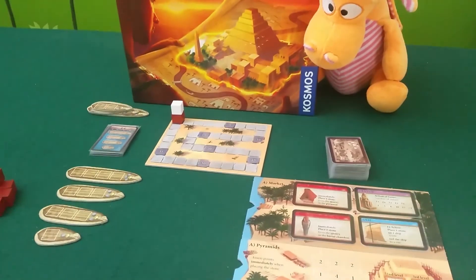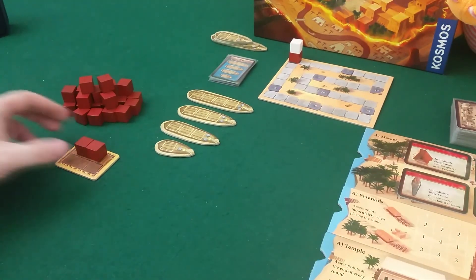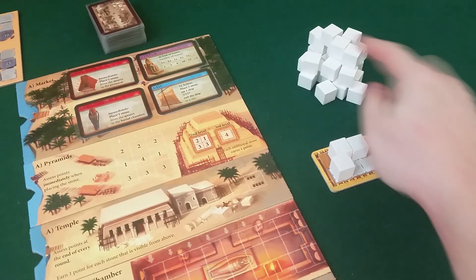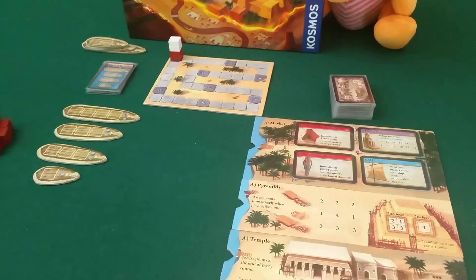We're going to play two players - me versus Draco as usual. Draco will be the white player with his white stones, and I will have my red brownish stones. Since I'm the first player I will start with two stones, and Draco starts with three stones in his little sled. This is how he transports the stones from the quarry into building stuff. But to get there we have to send the stones on ships down the Nile.